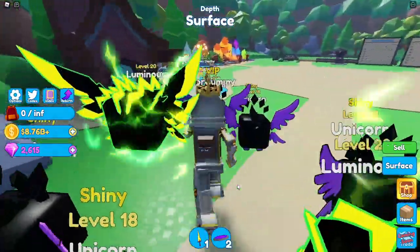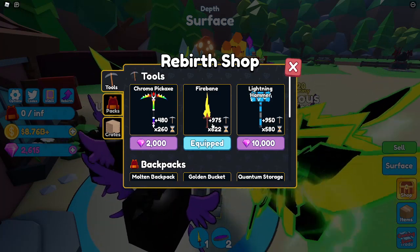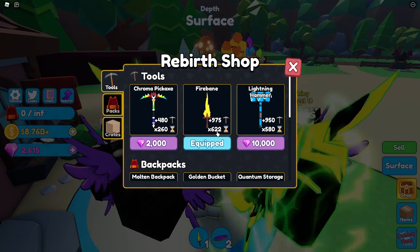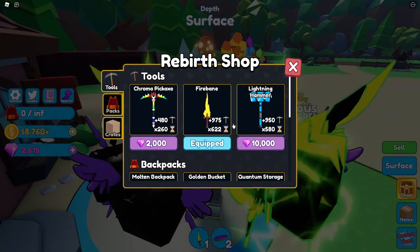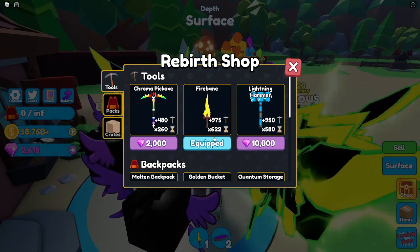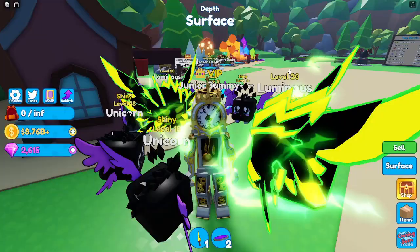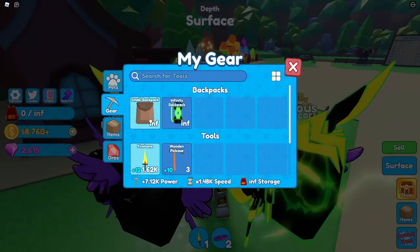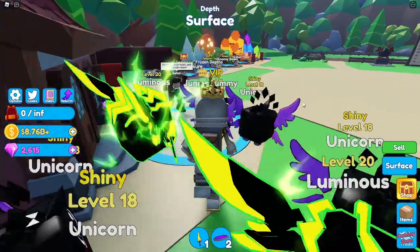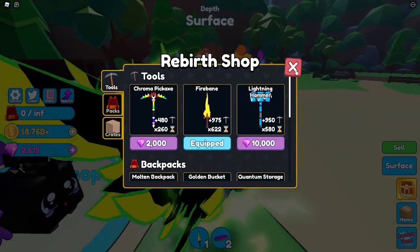I do have this Gem Pickaxe as well. If you go to the rebirth store, this one has plus 975 strength and 622x speed. You're probably wondering how this pickaxe is better than that one — well, I enchanted this pickaxe, which added strength and speed, so that's why it's a little bit better.